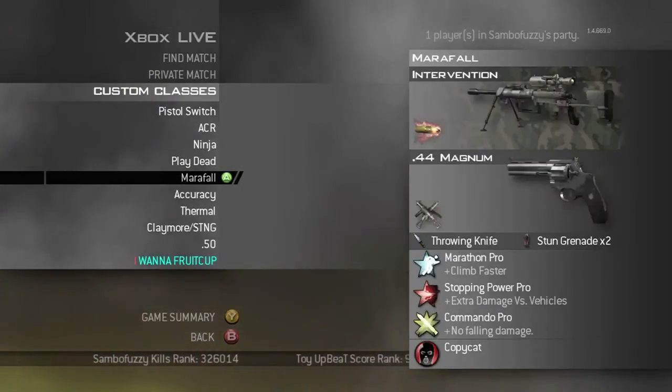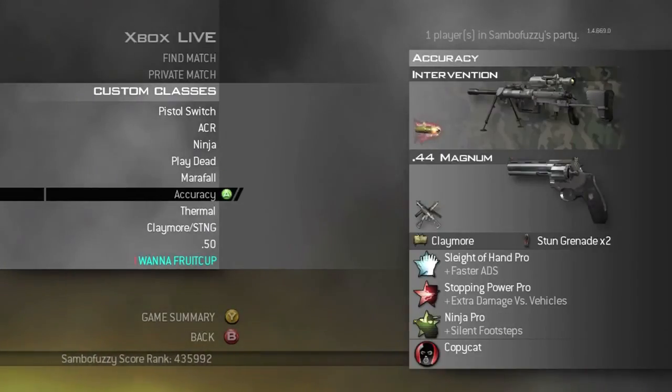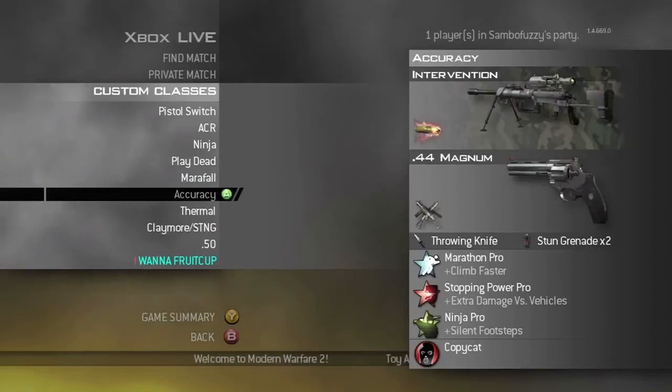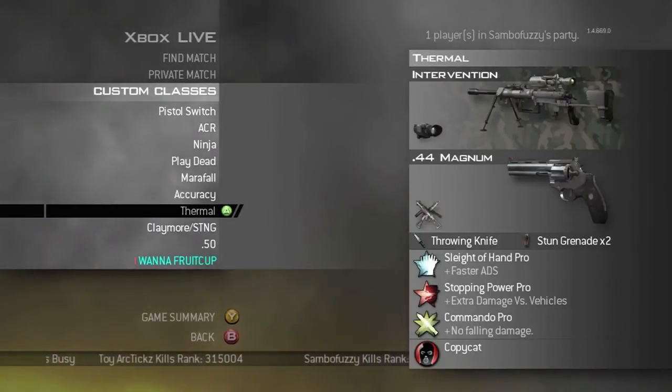This is my Marathon class — Marathon with Commando, no falling damage, good accuracy. A lot of my classes are messed up, but this one should be Marathon and throwing knife. I was trying to go for a claymore shot. This is my Marathon class for competitive, like capture the flag.